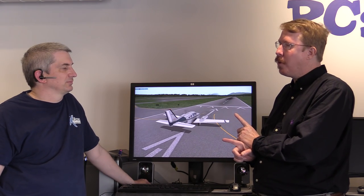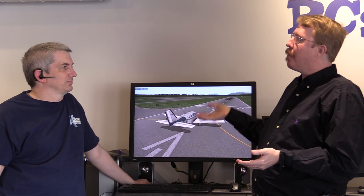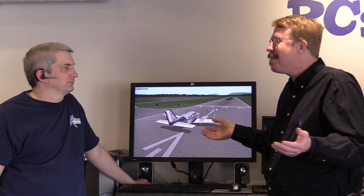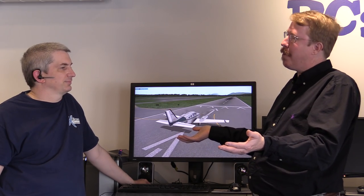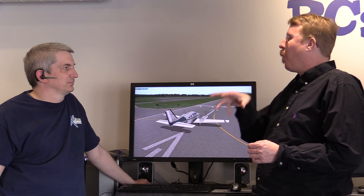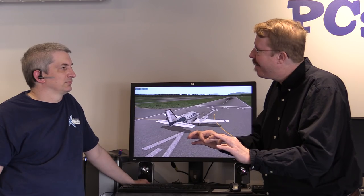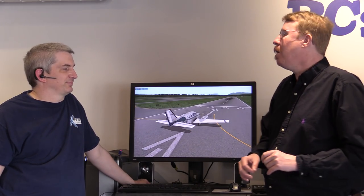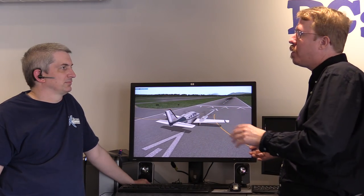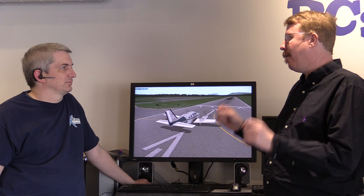The problem with these custom airports is the ramps look kind of deserted — you have all these buildings, but where are the airplanes? Sometimes an artist will build an airplane right into the scenery, but it's the same airplane every time. So now what we're doing is building a technology where airplanes are randomly parked all over the airport, but it's always a type of airplane that is realistic for that parking spot. Airliners in airliner spots, light airplanes in light airplane spots — a different airplane every time, but always one that's feasible, so airports in X-Plane are really starting to look realistic and varied.